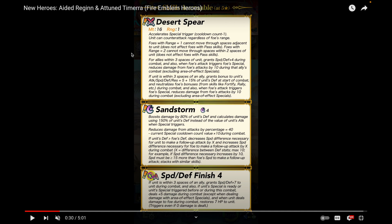Tamera is one of my favorites — she's adorable, her design is amazing, her voice actor is great, and she's a lance infantry unit once again. Her weapon, Desert Spear, gives her minus one cooldown and Distant Counter built in. We're seeing more weapons with DC built in, like Brave Felix and Brave Tiki's weapon refined. She also has the ability to Bulwark, so foes with range equal to one cannot move through spaces adjacent to her.